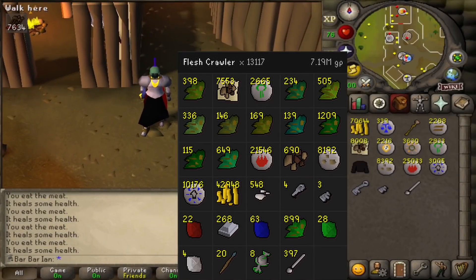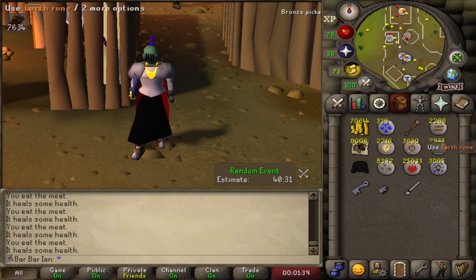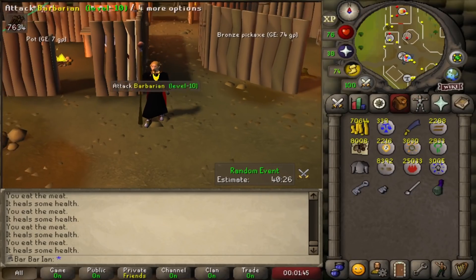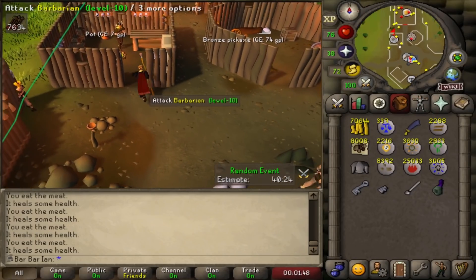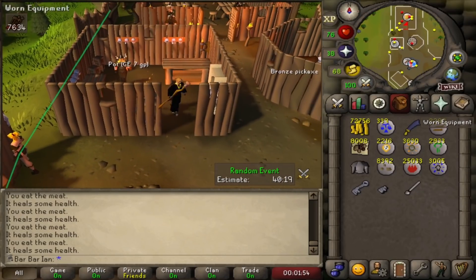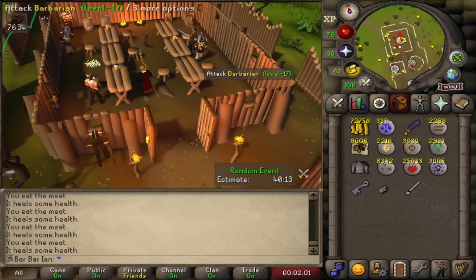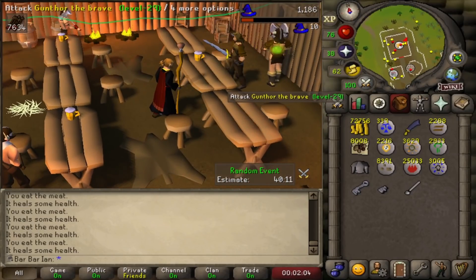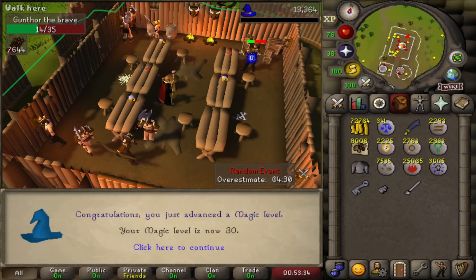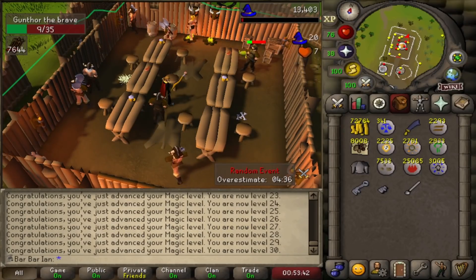After killing over 13,000 flesh crawlers I finished with 8,392 dust runes, which I think is the perfect amount for my magic grind. So let's strip down and get this magic gear on. There's no magic bonus on shade robes but I'm going to trade this adamant full helm to Pexa to make some inventory space - if I want one again I'll just buy one back. The plan is to cast earth strike on the barbarians in the great hall, so let's get started on that.